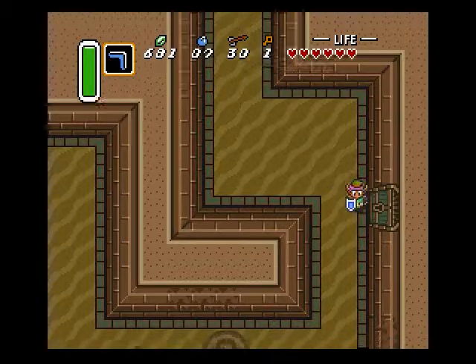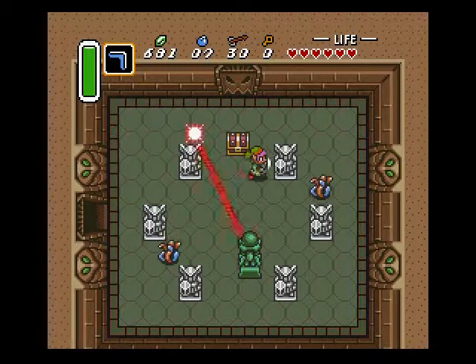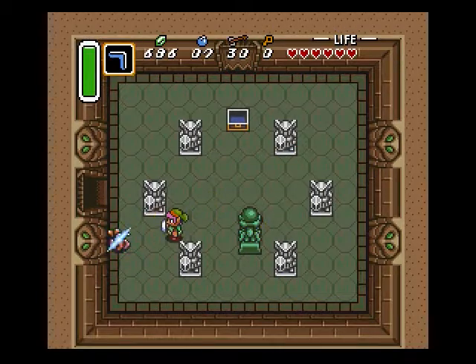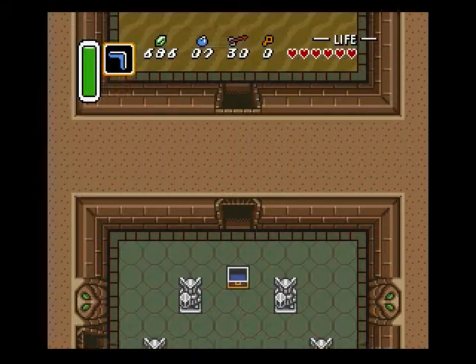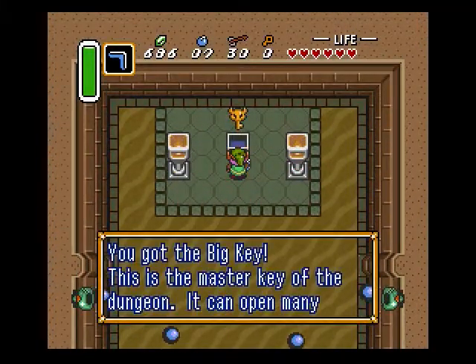With key in hand, go far to the east and south. You can use these statues as cover from that laser too. Got the compass there. Notice how it didn't even shoot a shot when I was behind that statue. Dodge the cannonballs. Big key, already.